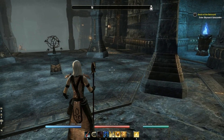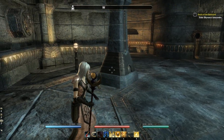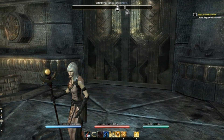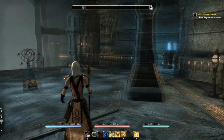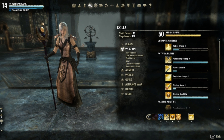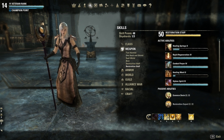Hi everyone, welcome to this video. I'm going to talk about my Templar build that I use for solo bosses, solo dungeons, and solo grinding. First of all, I normally use one hand and shield for doing quests as my main weapon and the restoration staff as my second weapon.